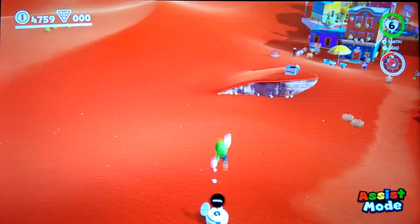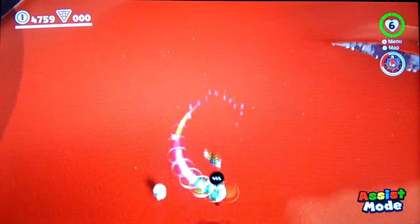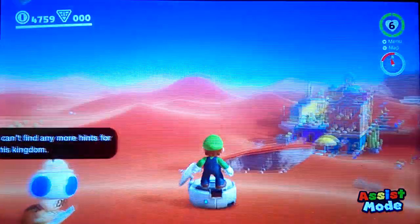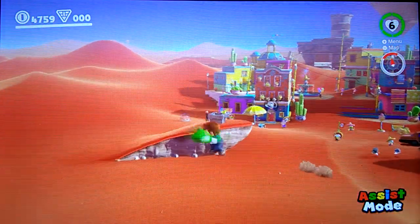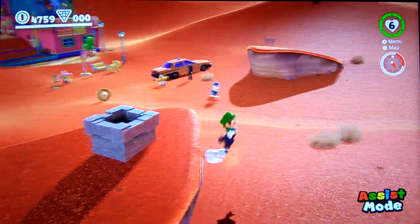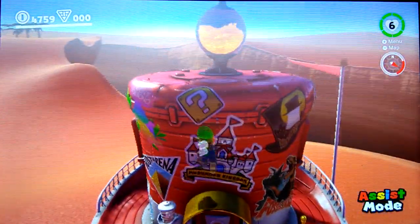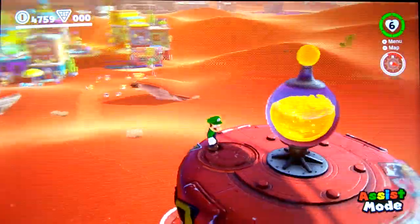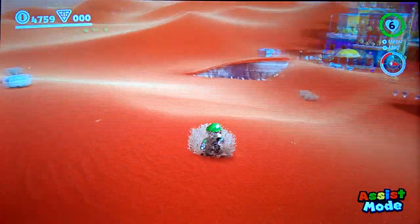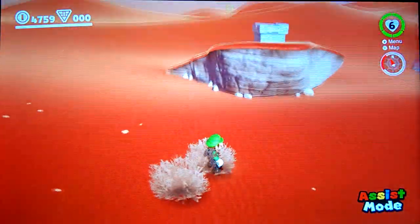I'm going to split it into sections — section 1 and section 2. Starting off, I don't think there's a way to get from here over to that pipe which is the closest thing. I've tried jumping from Uncle Amiibo by doing this trick, but when Cappy hits him, Cappy just comes back so you can't do that. I'm going to make up a silly excuse and say that landing in these bushes does not count as touching the floor. I know it's stupid but it's the only option I have.